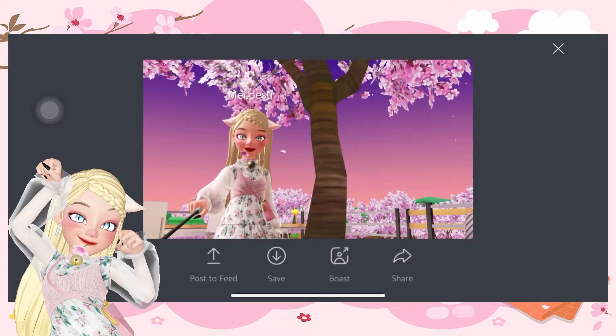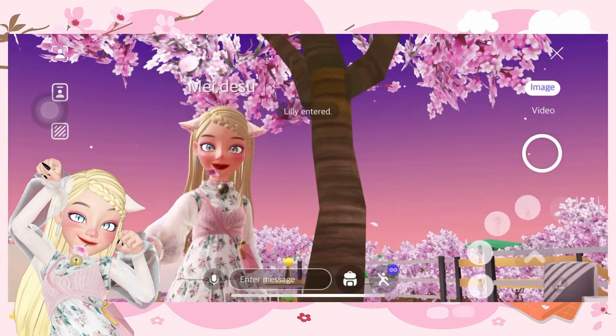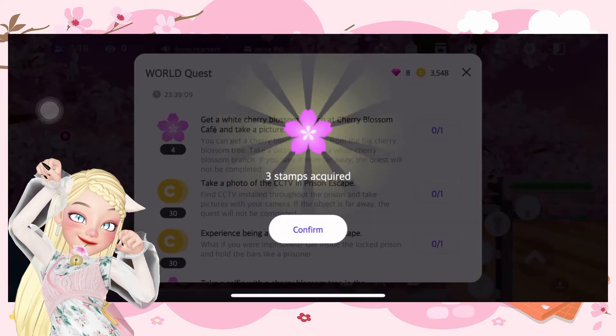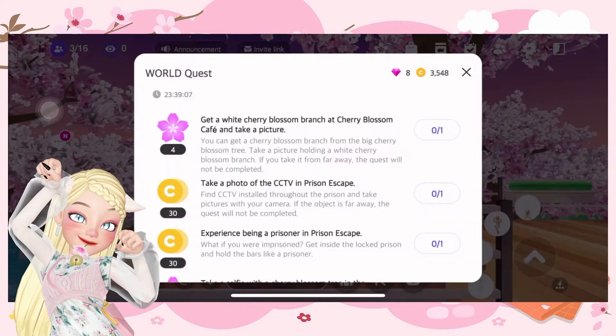Let's just adjust and snap! We finished it! We got three stamps for that quest. And now, let's move on to the second one, which is get a white cherry blossom branch at the Cherry Blossom Cafe.